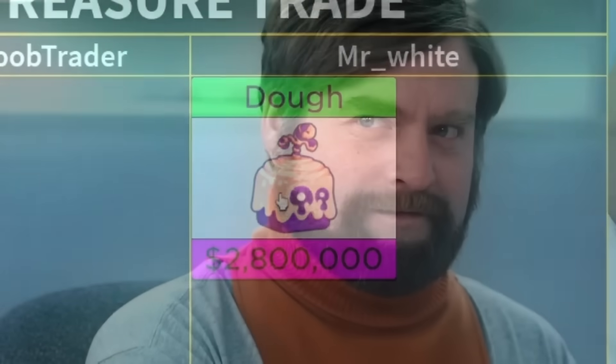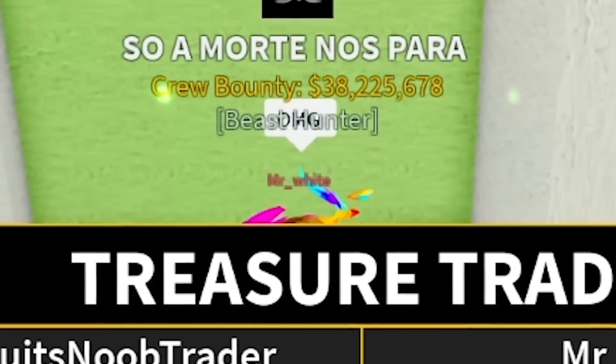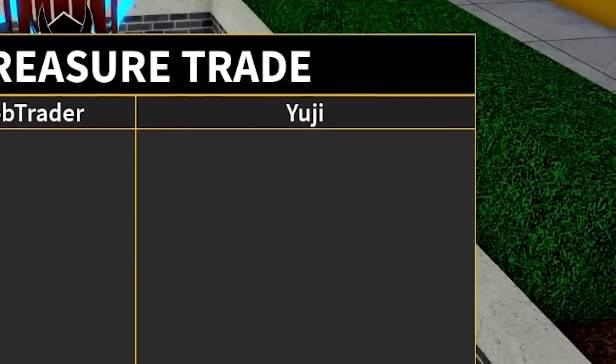Bro just showed me a dough fruit. I have a permanent dough fruit — do you have anything else? He said no. I'm going to have to say sorry and cancel the trade because that is not worth it. Is there anybody else? Somebody else trade. Someone just sat down — let's trade with this guy. Boom, permanent dough. Wait, you don't have space for a kit? Hold the phone!